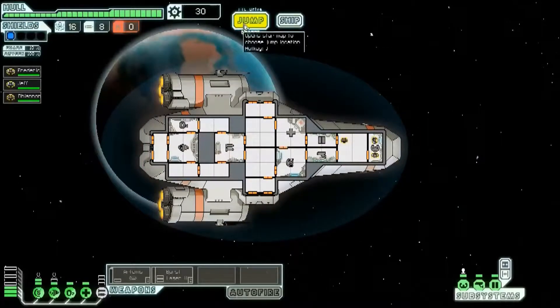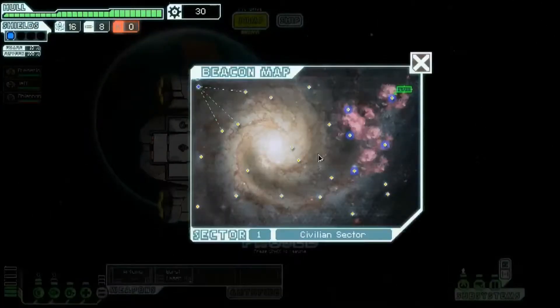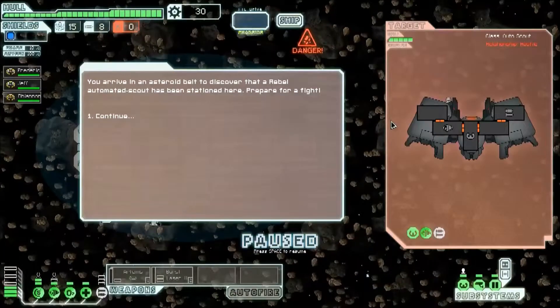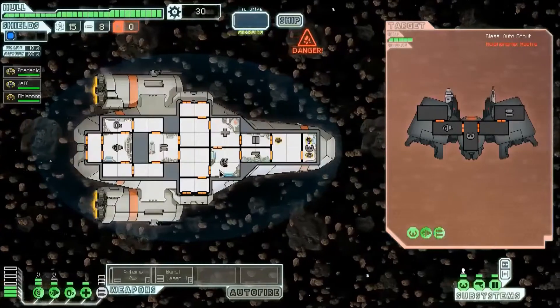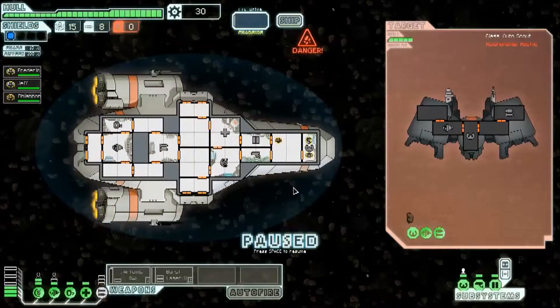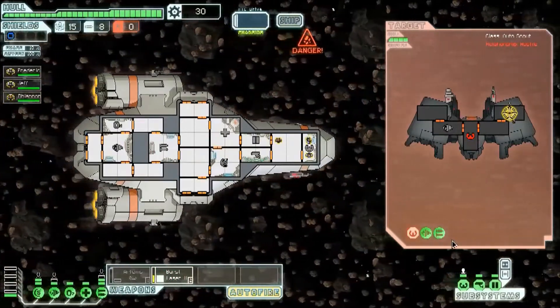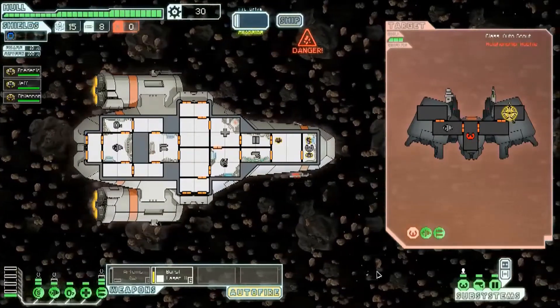Alrighty, hopefully this time we won't have quite as much failure. Let's go this way. Oh good, space rocks. You arrive in an asteroid belt to discover that a rebel automated scout has been stationed here. Be prepared for a fight. Not going to waste our... Artemis has no shield, so we'll put on autofire, burst laser, right on its weapons. Should be a pretty quick fight. This is a much more reasonable start.